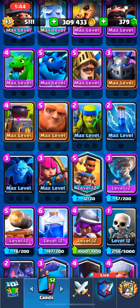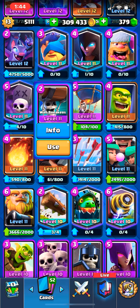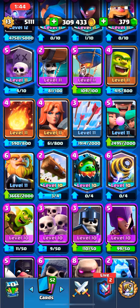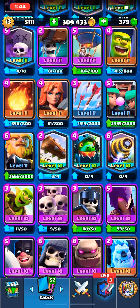Second card I would like to see get nerfed: Wall Breakers. They need a little bit of a nerf — they get way too much value for two elixir, and they make you spend way too much elixir to defend. I think they need an HP nerf as well. A tower should be able to take care of one of them, and only one should hit the tower.